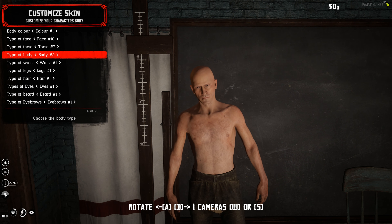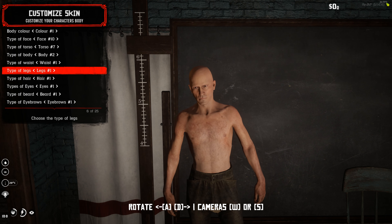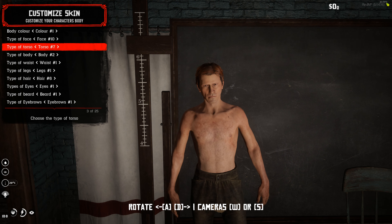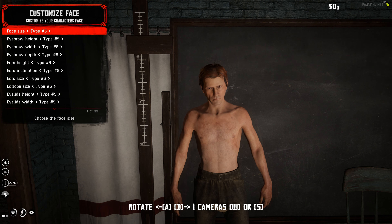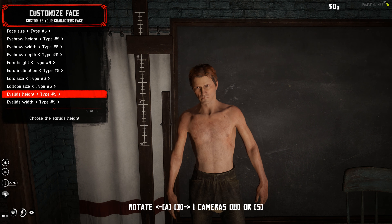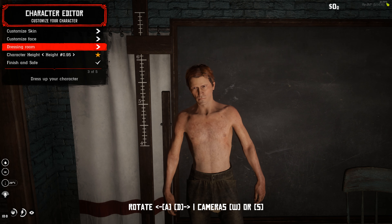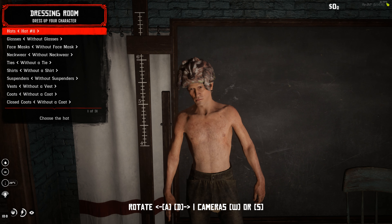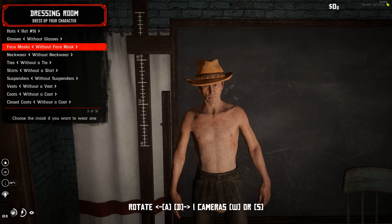You can also change your torso to adjust body features and size, your waist size, legs, and hair. In the dressing room you can select clothes for your character — there are 951 hats alone, so take your time finding what you want. You can also choose face masks, neck wear, and coats. Note that some coats don't work on all character models at the start.